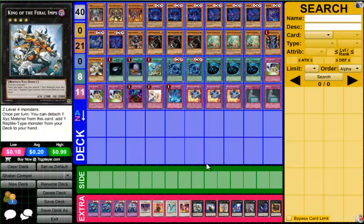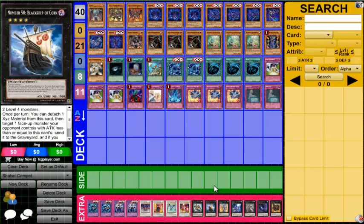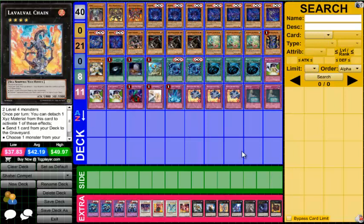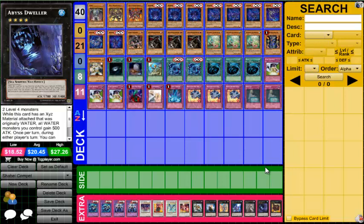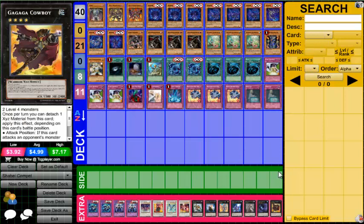For XYZ, we run one King of Feral Imps to search Masked Chameleon, which is one of the key cards in the deck. We run one Black Ship of Corn — actually really good this format since people are main decking Fire and Ice Hands. Better to send them to the grave than destroy them and let their effects go off. We run one Lavalval Chain, also very important for setup — it can send and get Shadal effects, or put a monster on top of your deck. Then the staples: Number 101, Exciton Knight, Bujin Dweller to lock down the graveyard against Artifacts.